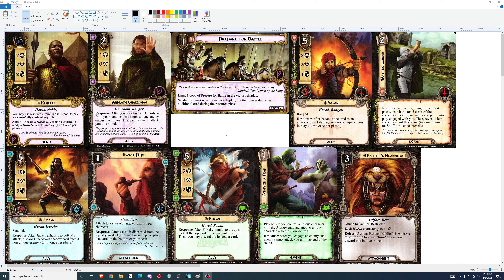Androth Guardsman: 2-cost, 1-0-1, 2 health. After you play Androth Guardsman from your hand, choose a non-unique enemy engaged with you — that enemy cannot attack you this round. That's a good ability if you've already got an enemy engaged with you, which is what Dunedain is trying to do. I'd definitely run this card in a Dunedain deck. I don't think I'd run it in other types of decks, because typically you're trying to deal with enemies the same round you engage them.